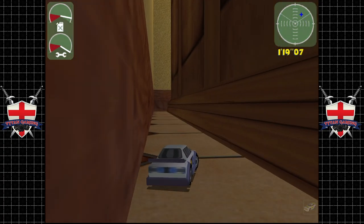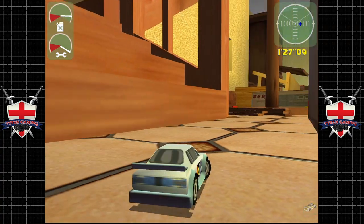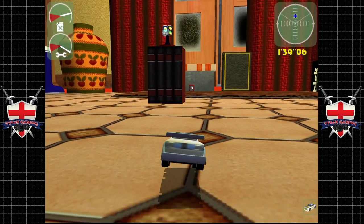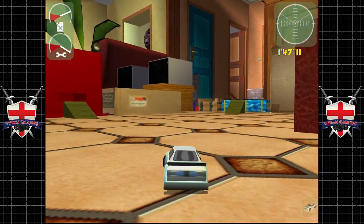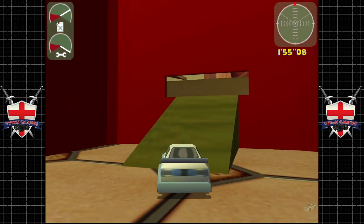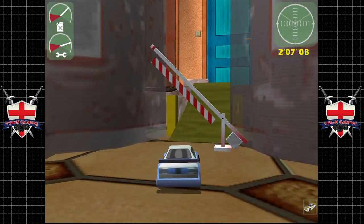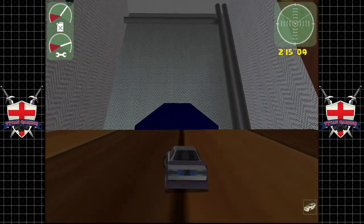We managed to crash ourselves on thin air there — yeah, that's Toy Commander. The physics in this game are very questionable at best, but physics weren't exactly common in games back then. We're going to be shot at here, and those TNT boxes don't mess around. All right, the way to the bog is now open. Don't want to get hit by those because you die — game over. Straight into the bog, beautiful.